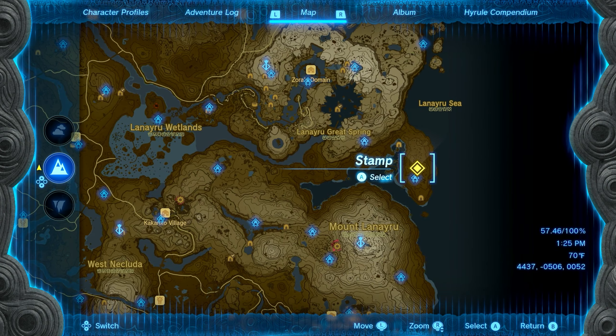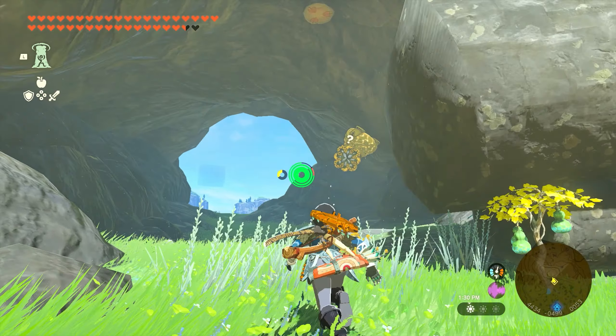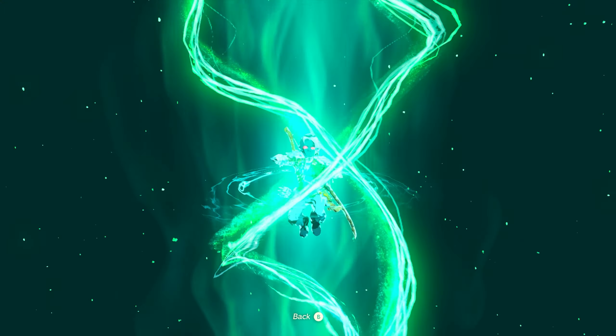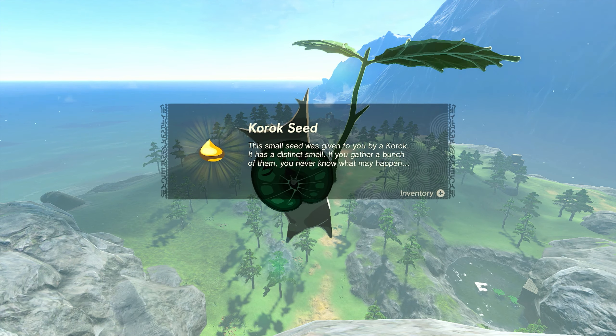Number forty-seven is also on the Talis Plateau, just a little bit further south on the other side of the mountain. You'll see that we have a little cave here with a little walkway to go through. All you want to do is ascend through the wooden stump that's on the ceiling, and once you make it to the top of the mountain, the Korok will appear and you'll get seed number forty-seven.